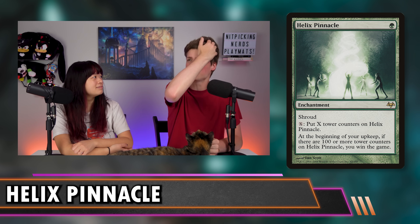The first one is Helix Pinnacle, one that BZ actually ran in a deck that has since been retired. It is a green for an enchantment with shroud, which makes it funny. If you pay X, you can put X tower counters on it, and at the beginning of your upkeep, if there are 100 or more tower counters on it, you win the game. This is a card that says if you pay 101 mana, you win the game, but not immediately. You still have to wait until your next turn. However, it does have shroud, so it's safe from most removal.